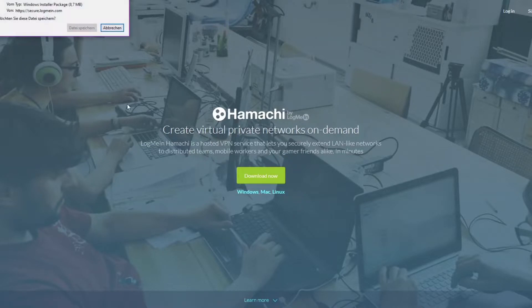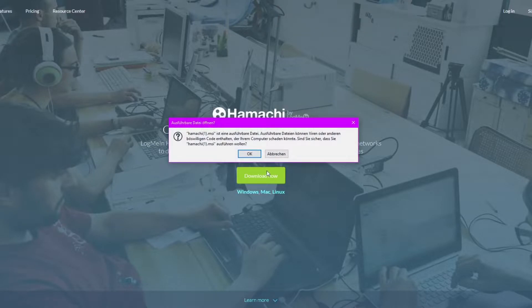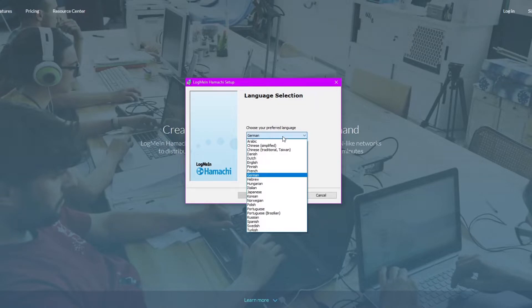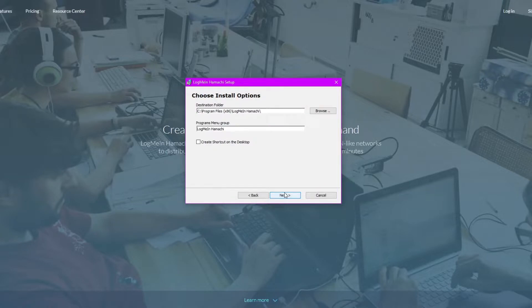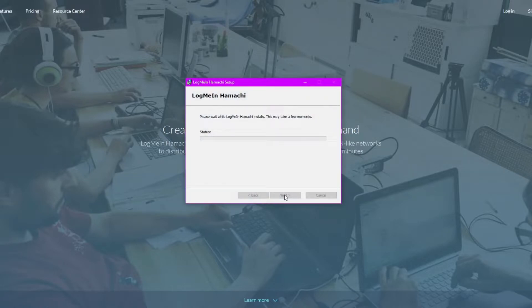At the top of the description there should be a download link to Hamachi, the one we'll be using. Once the download's finished, open the installer. It's pretty straightforward — just hit continue a couple of times. One time you gotta agree to the license and terms, which you can read. And yeah, the last step: make sure to not accidentally install LastPass — just make sure you didn't check the button for it. You don't need it.